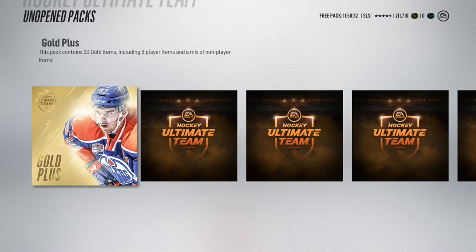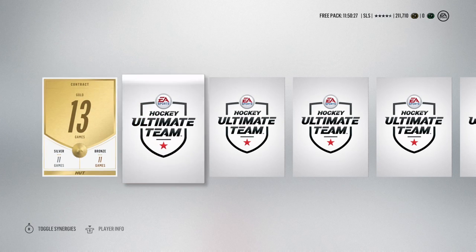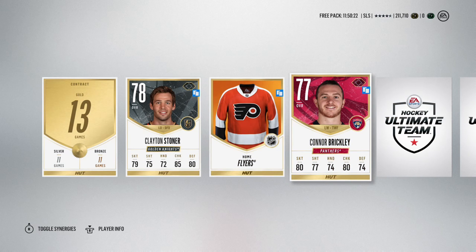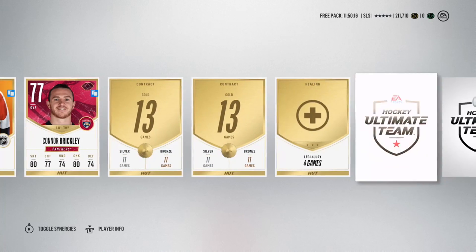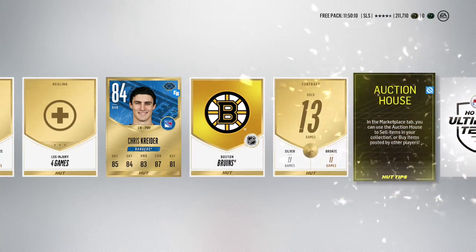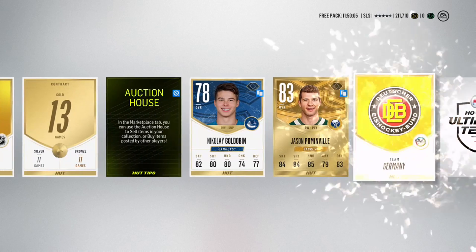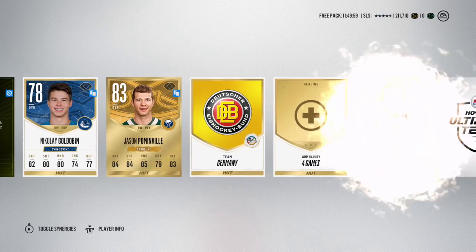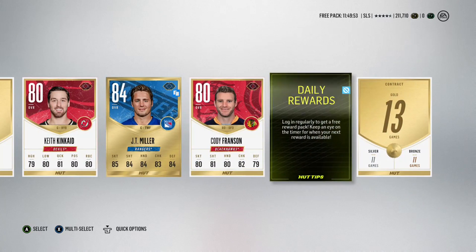Fingers crossed we get some EA luck here. We start off with a collectible and a contract - Clayton Stoner, Connor Brickley. I swear some of these players are new. I know teams have had players move up and down the lineup from the AHL and NHL, but I swear there are cards I don't have yet that I probably should have had with the amount of packs I've opened. We've got Crider and Pommenville as two of our gold rare players - I quite like that Germany team logo, very flash. And JT Miller is our third and final gold rare player.